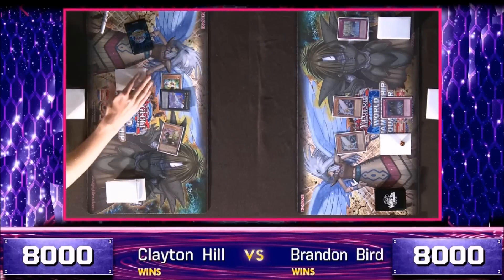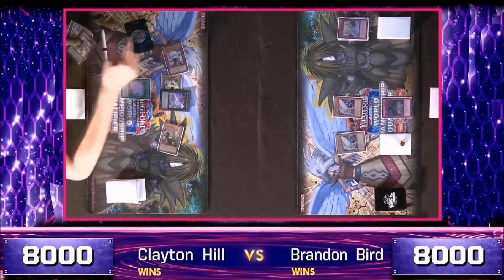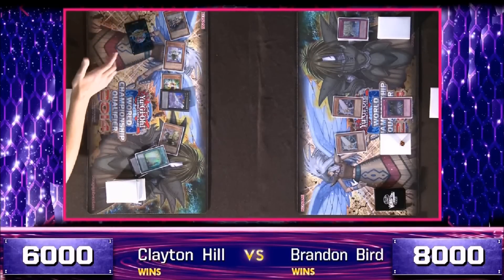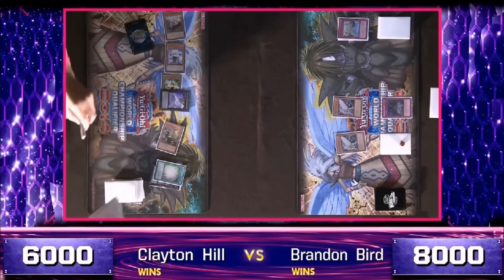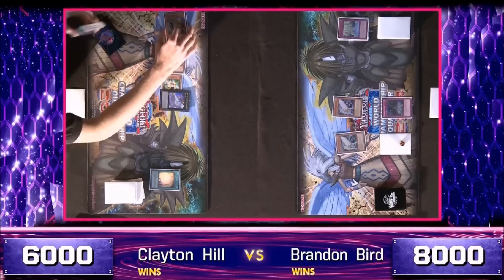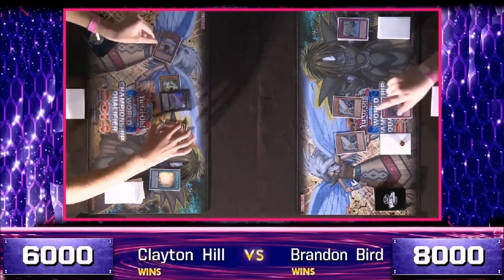But unless Hill gets rid of one of those Morale Talks, Constellar Pleiades is probably coming out next turn. Soul Charge will get it done — he's got Soul Charge. Soul Charge will get it done if he has enough ways to get level fours, which he does. There are a number of choices here. He could use Silent Honor Arc since both of those Morale Talks are in attack position.